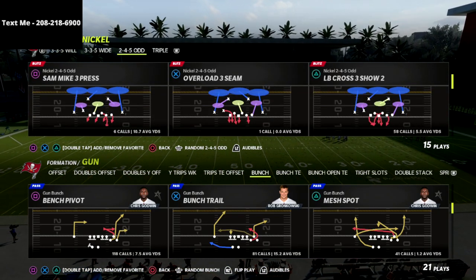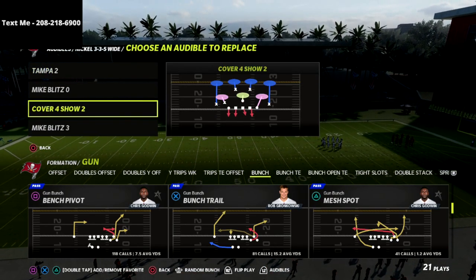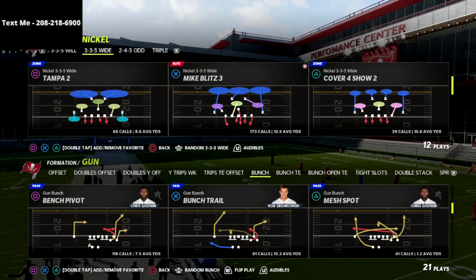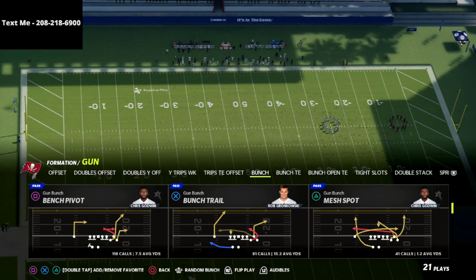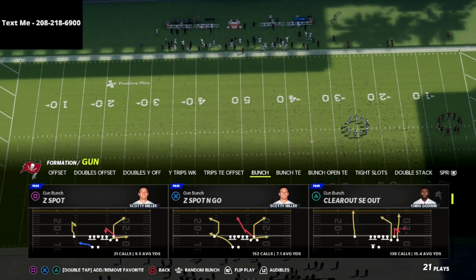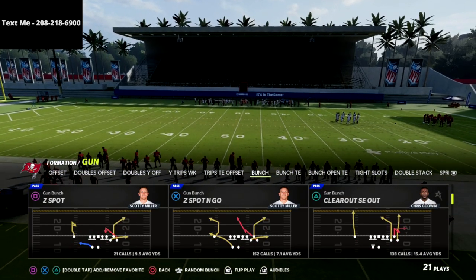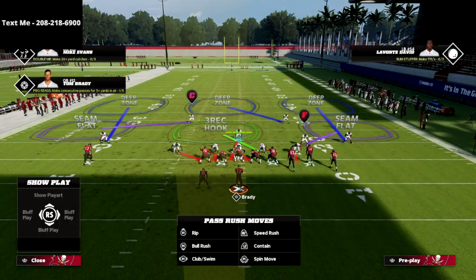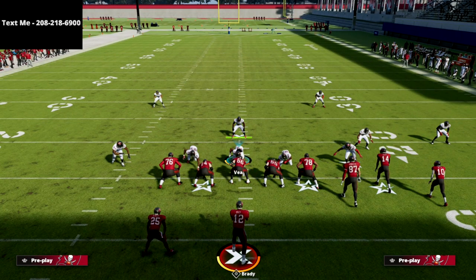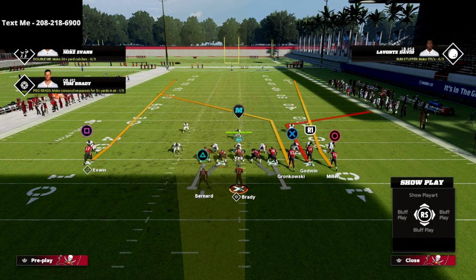Let's jump into the video. I've got Cover 4 Show 2, Mike Blitz 3, and Tampa 2 - those are the top three coverages you're going to face in Madden. We're going to come out in the play Clear Out SE Out and show you the concept, then we'll show you how to do the same thing from Bunch Trail. You want to have your gun bunch to the short side of the field. First we'll show this against Cover 3 Press.